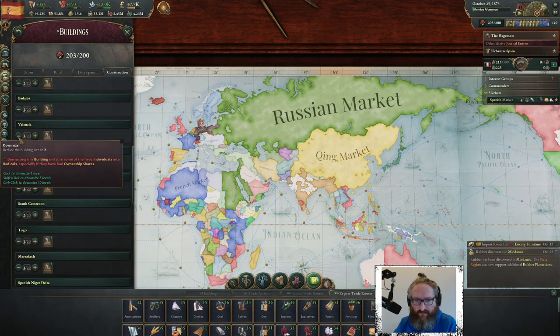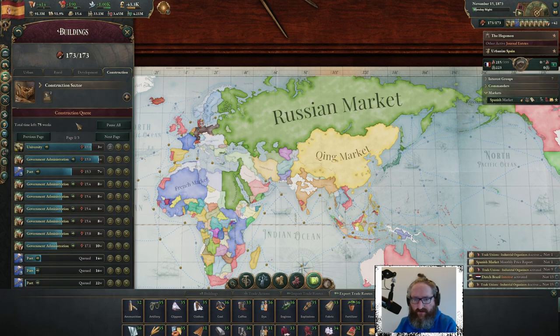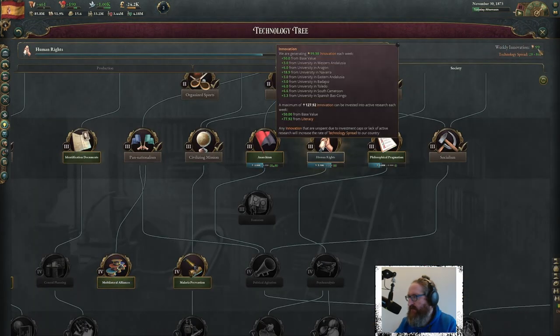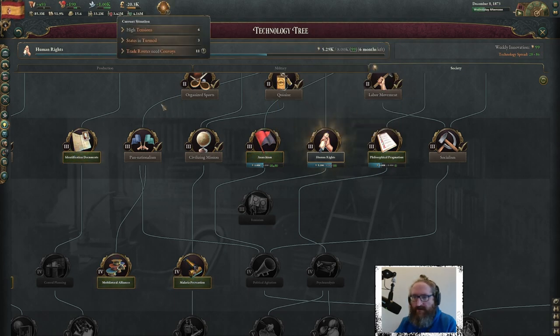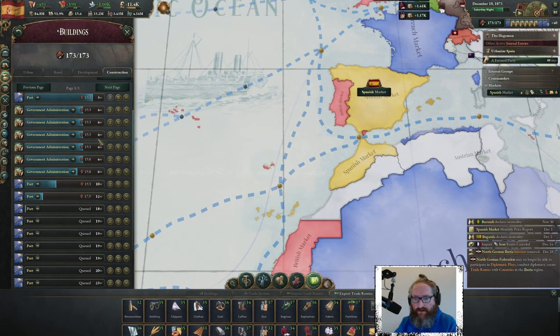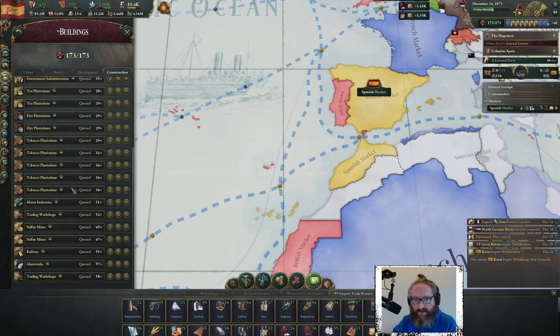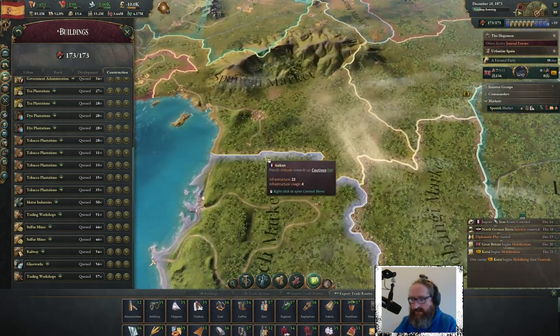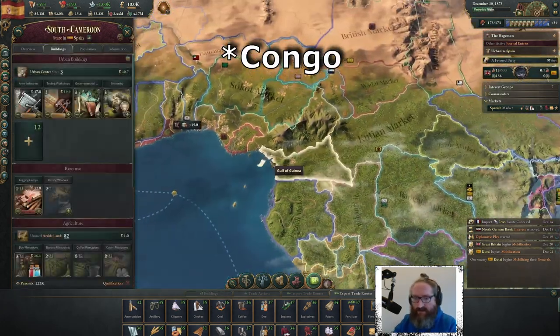We need to really push universities — technology weekly innovation is only 99 and a maximum of 127. Censorship is holding us back. We're trying to get some efficiency through. We're building that up: Bako, dye, gold mines, glassworks — all of that great stuff. We want a military presence; we have 20 barracks. We also want to get a northern navy so it can move.